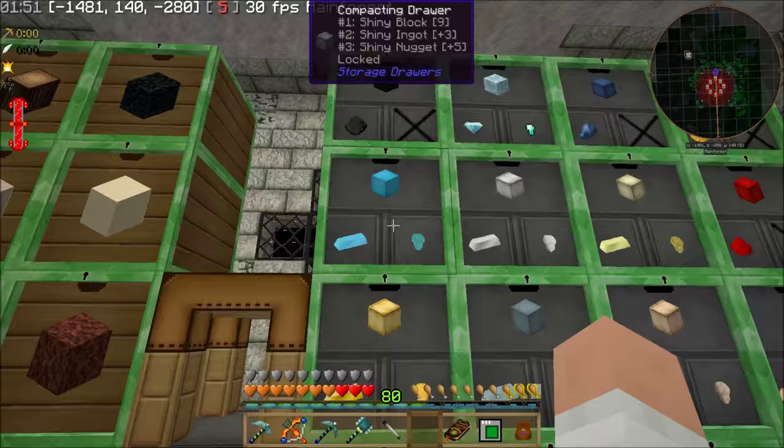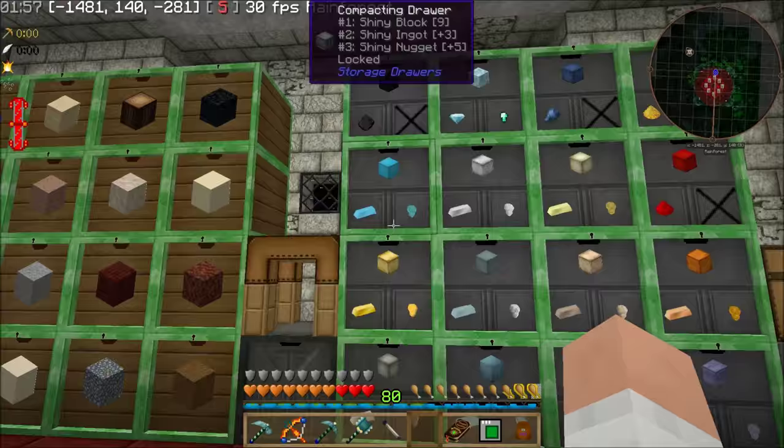I also put emerald upgrades on all of my compression drawers. Then I moved my redstone, glowstone, lapis, diamonds, and coal — the coal was a big one because I had like tons and tons of that. And then of course all the metals — not the alloys, just the regular straight metals that I normally get out of the ground.